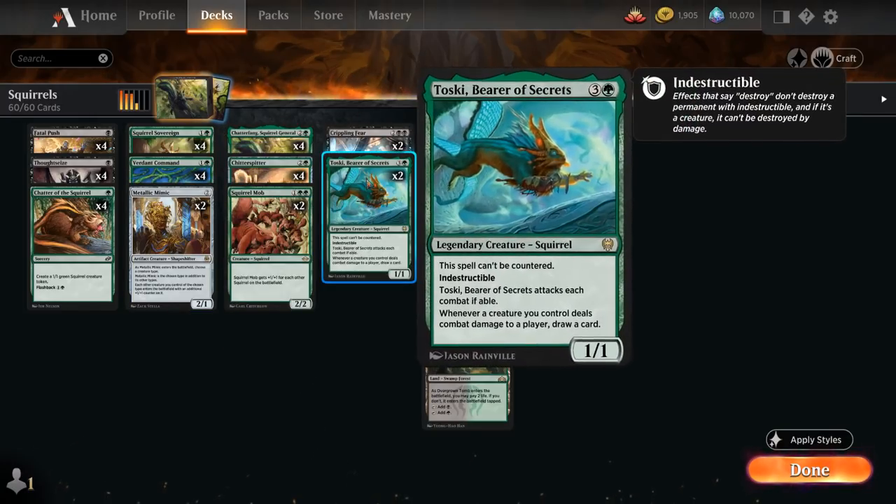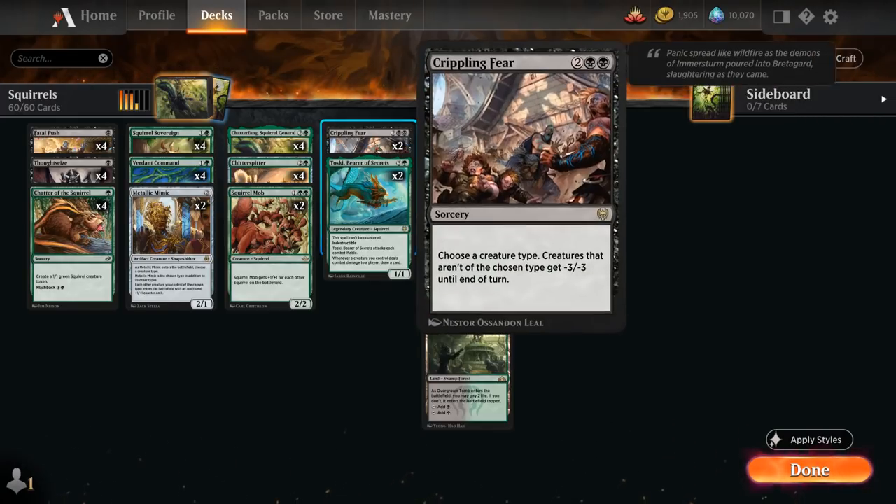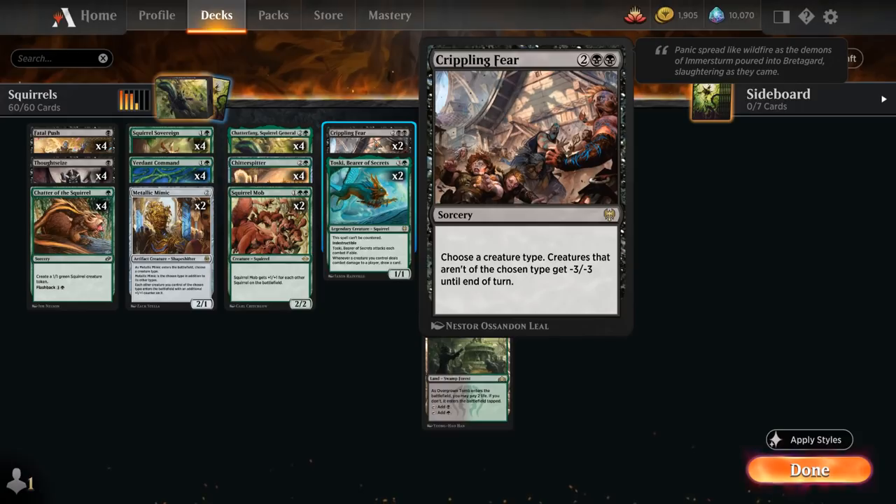Topping off our curve, we've got 2 copies of Toski, Bear of Secrets — the legendary Squirrel that cannot be countered, is indestructible, has to attack each combat if able, and whenever a creature we control deals combat damage to a player, we get to draw a card. Finally, 2 copies of Crippling Fear as a potentially powerful one-sided sweeper, as we can name Squirrel and all non-Squirrels will get -3/-3 until end of turn.